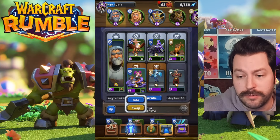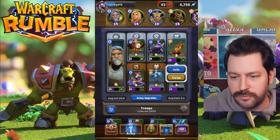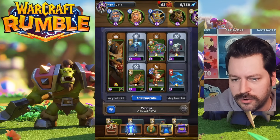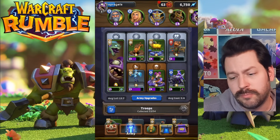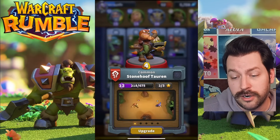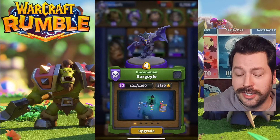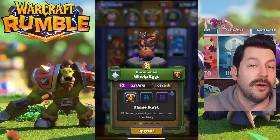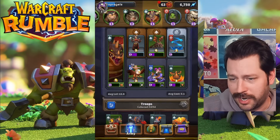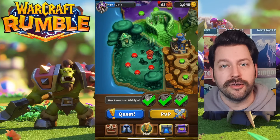As far as units, you've got the Safe Pilot — really, really great. Harpies are amazing. Blackrock Pyromancer is great. Quillboar is one of the best — probably my favorite unit in the entire game. Huntress is really, really strong. Blizzard is a great spell, Chain Lightning is really good also. Stonehoof Tauren is a very solid unit. Gargoyle is a cheesy unit that is really good inside PvE. Whelp Eggs are super, super good — they're unbound, really solid, and they explode with a certain talent. Those are some of the big units to look out for early on.